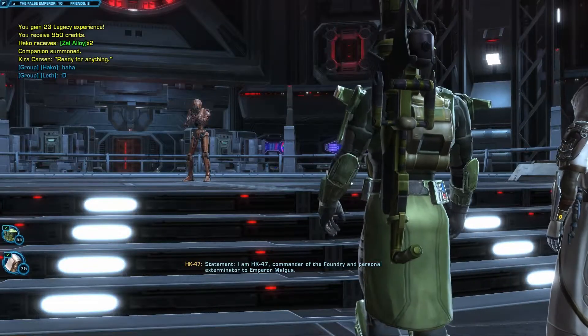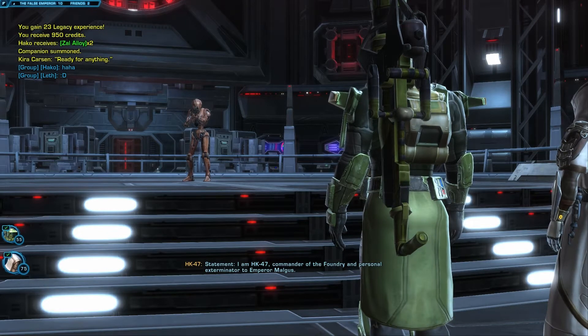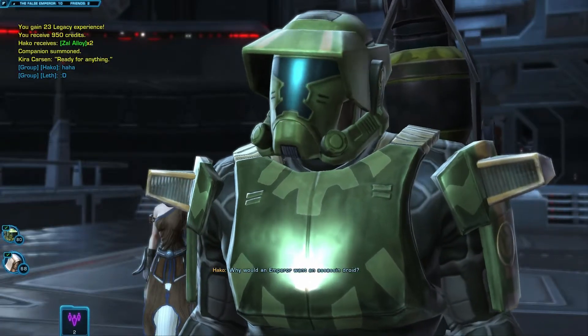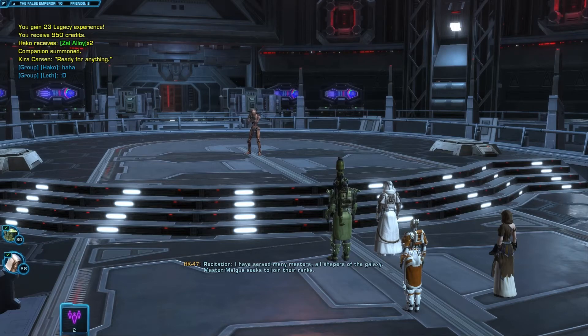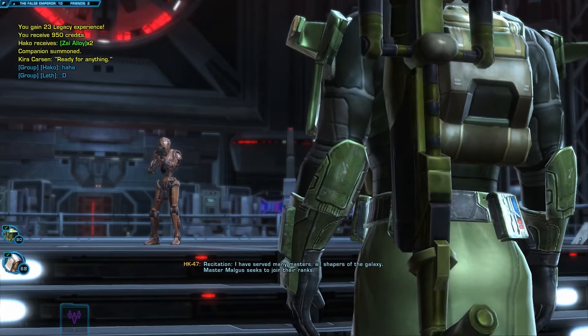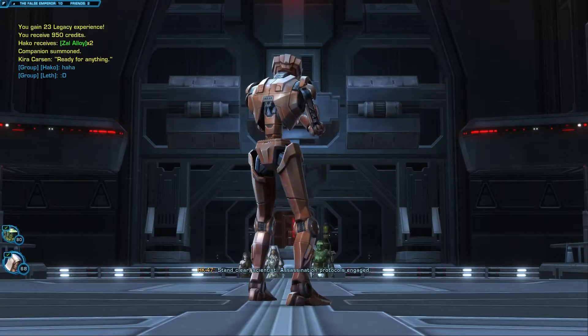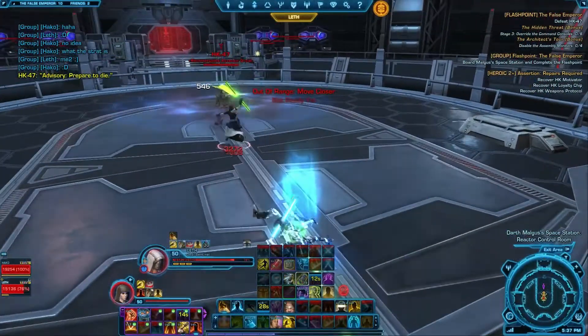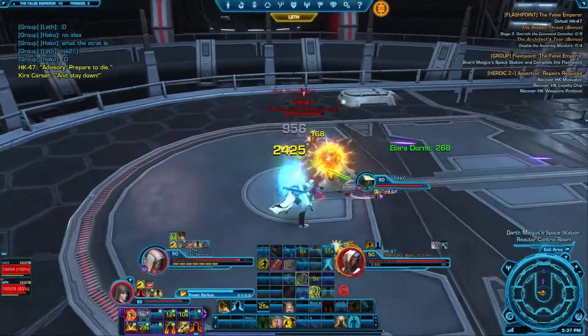Statement: I'm HK-47, commander of the Foundry and personal exterminator to Emperor Malgus. My master activated me early to assassinate the Republic Organics. Why would an Emperor want an assassin droid? Recitation: I have served many masters, all shapers of the galaxy. Master Malgus seeks to join their ranks. Stand clear, scientist. Assassination protocols engaged. Advisory: prepare to die. And stay down.